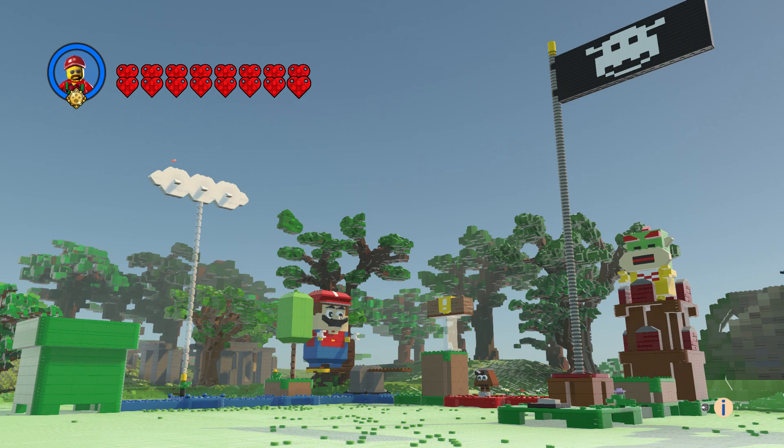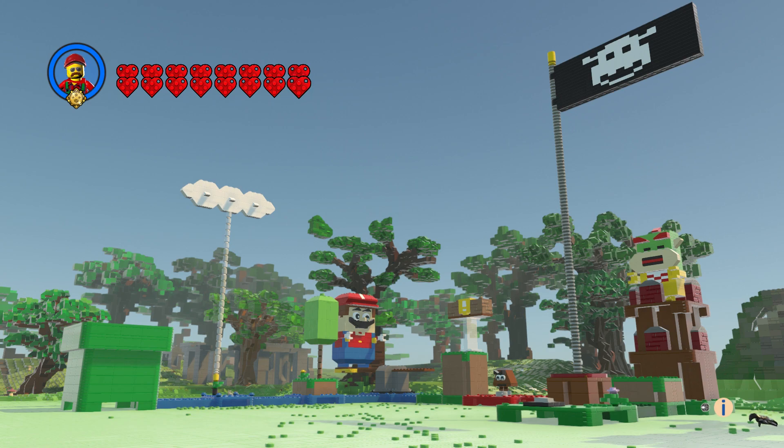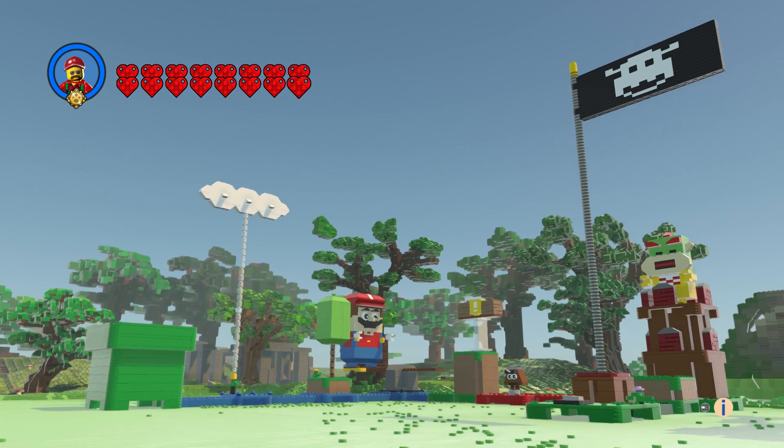Hi everyone, welcome to another episode of Customs. This is the Starter Course from Super Mario — it's a new theme, so this is the starter course, and you can add a bunch of other sets together for the game. It's also a game, and so yeah, this is the classic scene for Super Mario, so let's check it out. I wanted to get a far shot first because it just made sense.